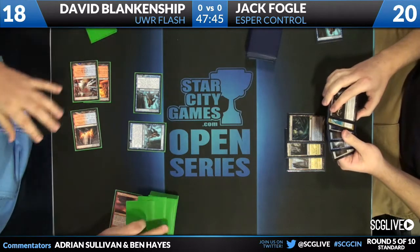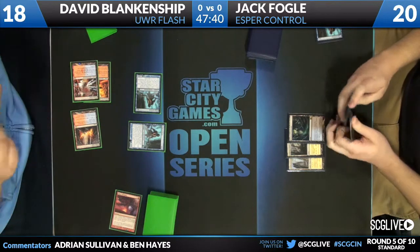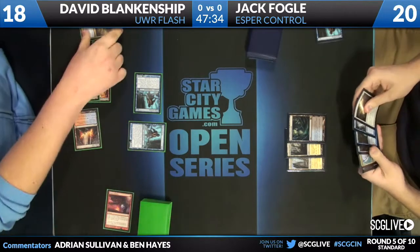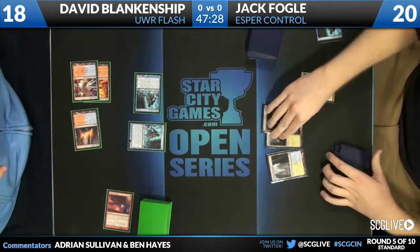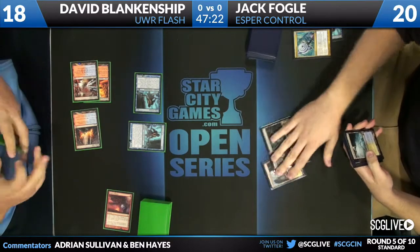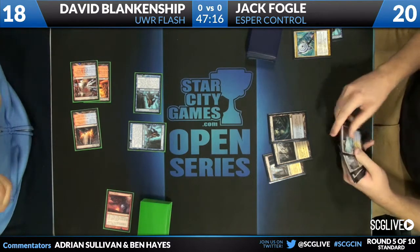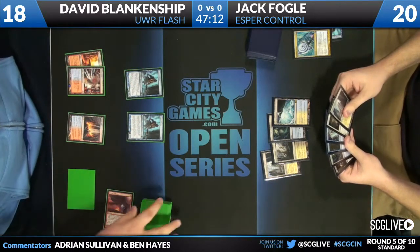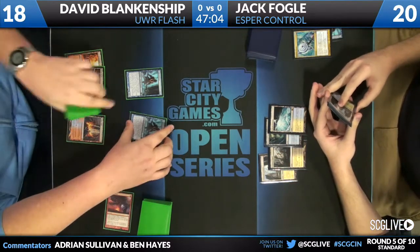Does the second Augur work? It does. And it looks like that might be a Supreme Verdict that it picked up. Third Augur of the game. And Azorius Charm to draw a card. Jack here with a few lands — looks like a Dissipate and the Ultimate Price that we saw earlier. He's just gonna play a land and pass. Yeah, that Augur did pick up a Supreme Verdict for David.